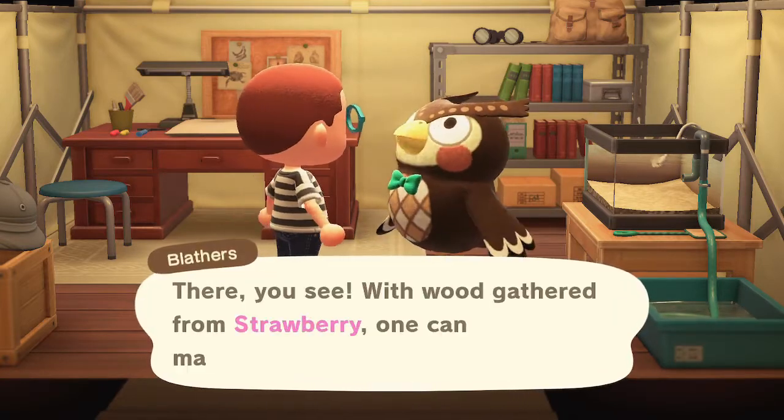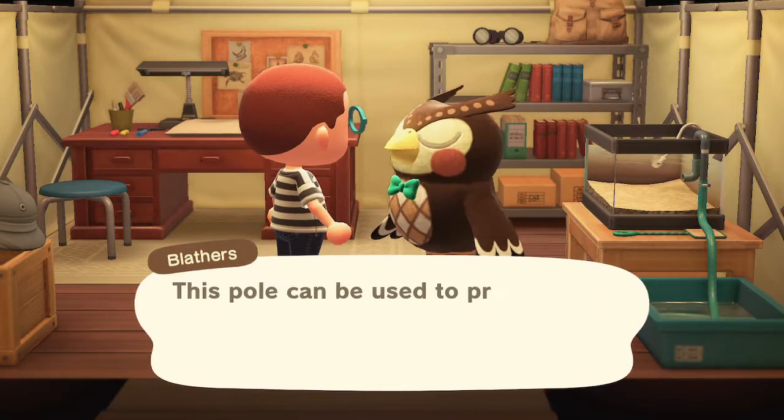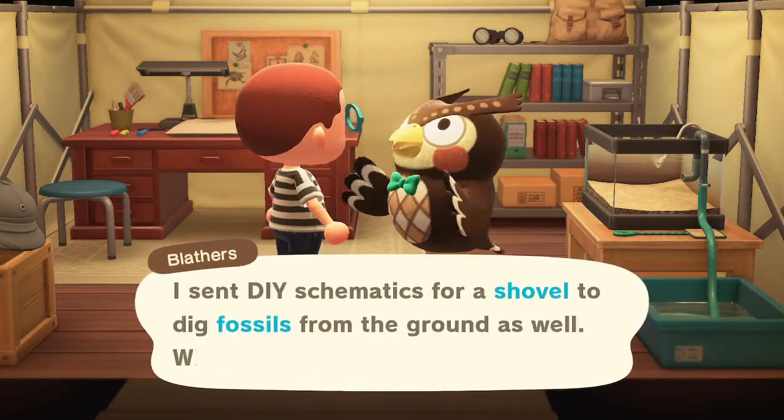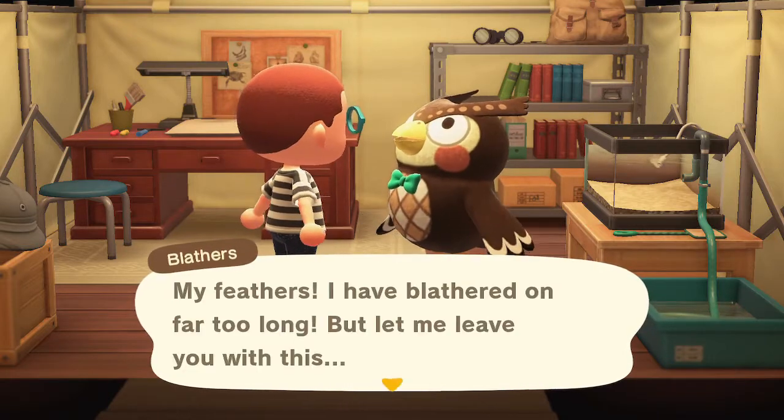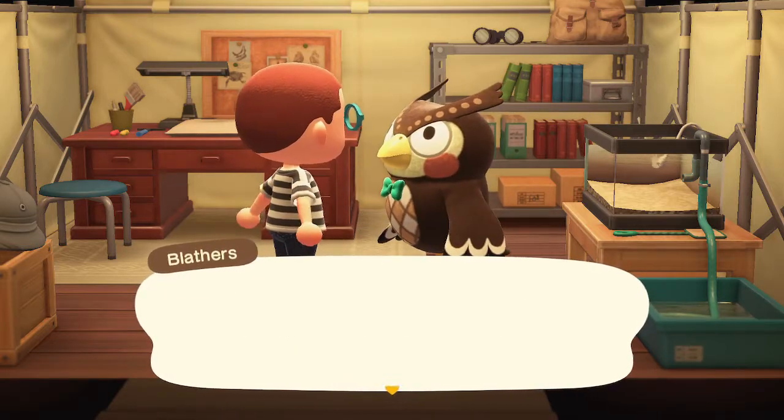As you just saw, Blathers just gave us the recipe for the vaulting pole and now he's just telling us what it does. If you didn't read what he said, he's basically just saying that it makes it so we can vault over rivers.